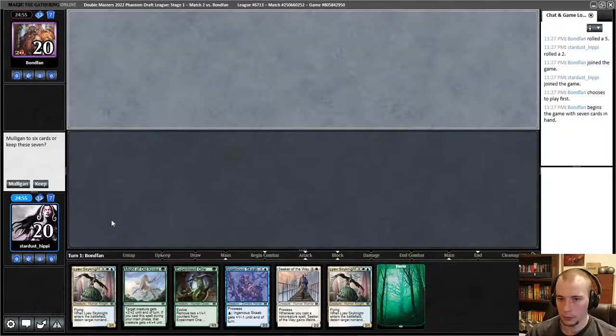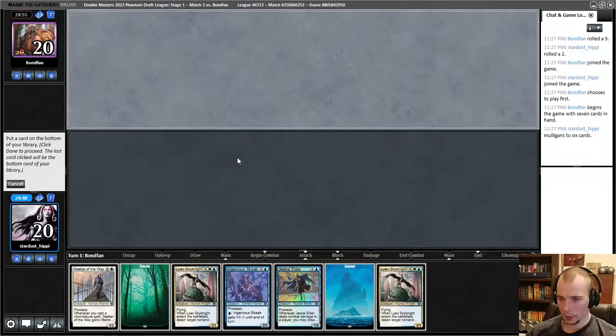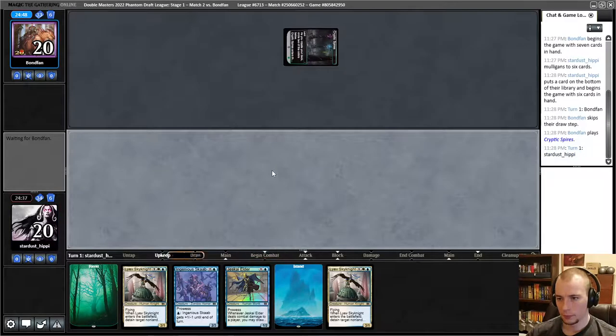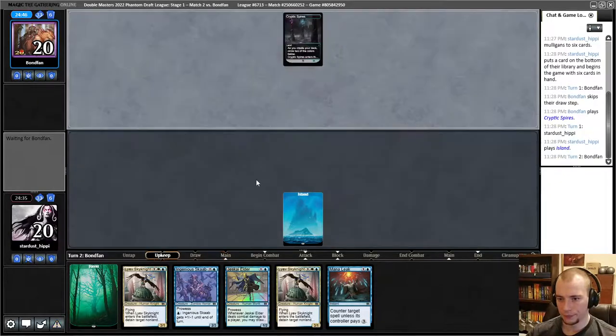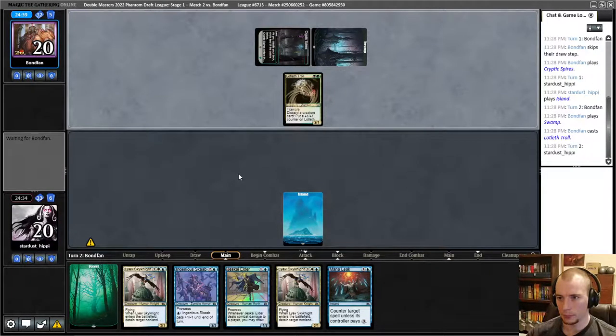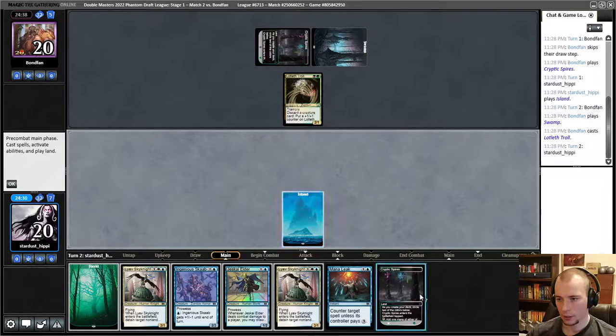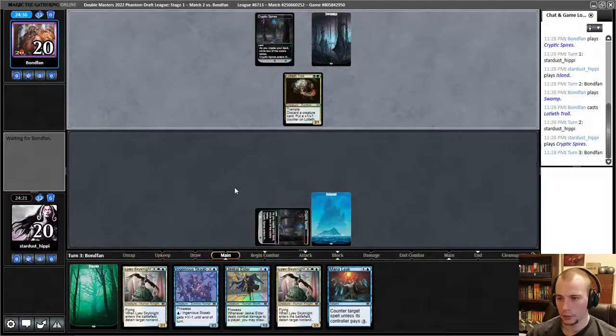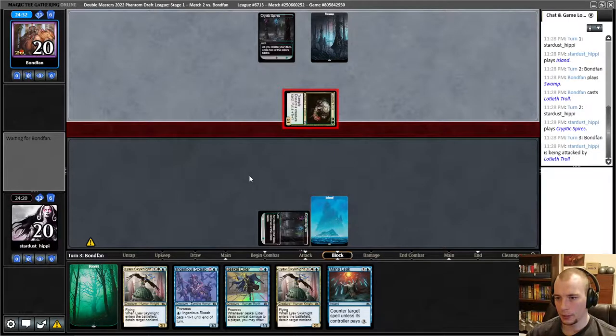It was a nice little burst of exchanges there with the Ambuscade and Might of Old Krosa, but we managed to secure the win. Welcome back for match number two — unfortunately we have to mulligan here. We have our Experiment One but nothing else. This is going to have to do — it's not a great hand. I should put one of the white cards back; the Seeker is probably the worst one. We're going to hope this Jeskai Elder can do some work, but unfortunately we're on the draw so it seems less likely.